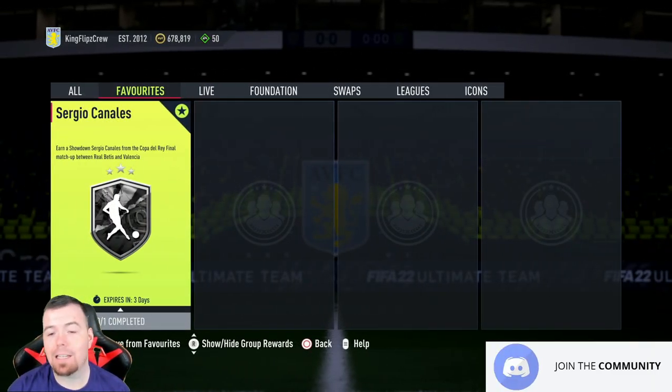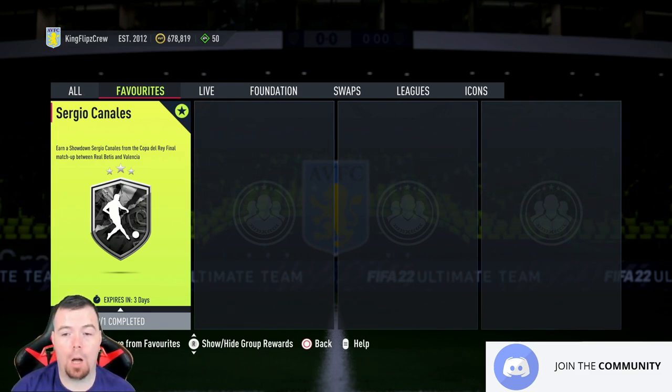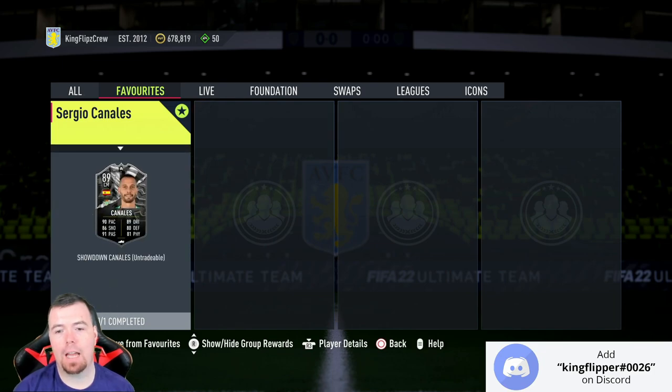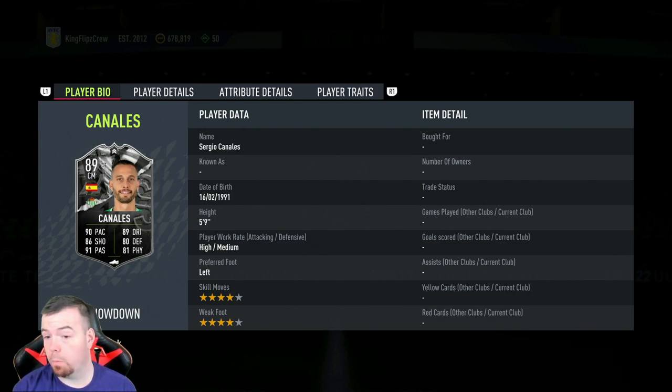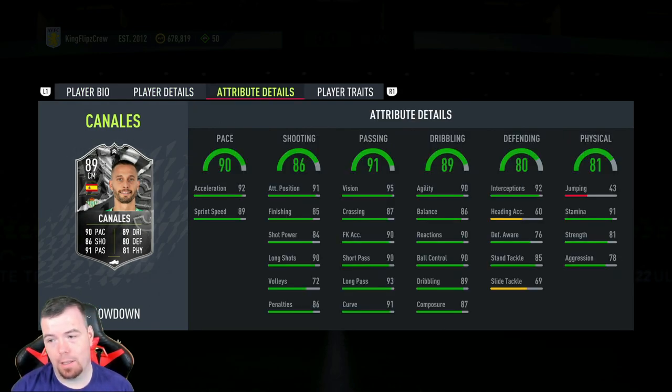Let's get into the video. What's going on guys, King Flipper here and welcome to another Showdown SBC video. Today we have the Copa del Rey final matchup between Real Betis and Valencia. For Real Betis we have the Canales card, and it looks kind of saucy — a club card that plays more as a CAM, with 90 pace, 86 shooting, 91 passing, 89 dribbling, 80 defending, and 81 physicality.